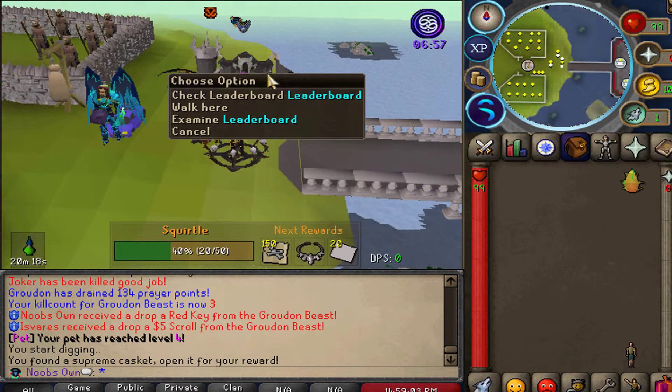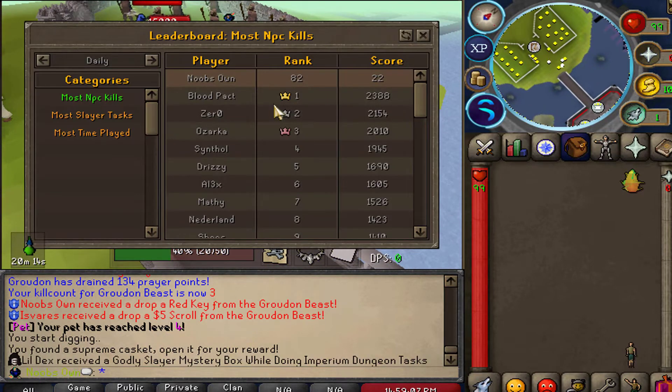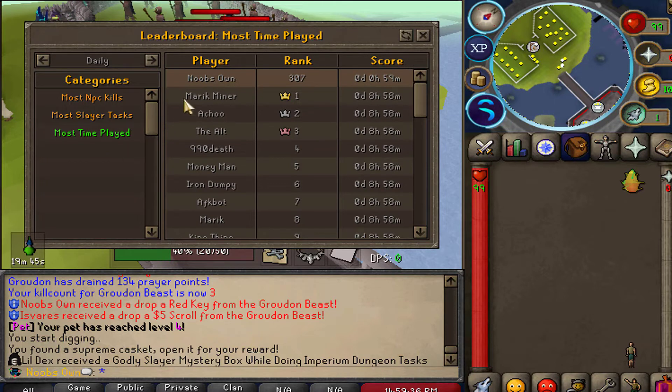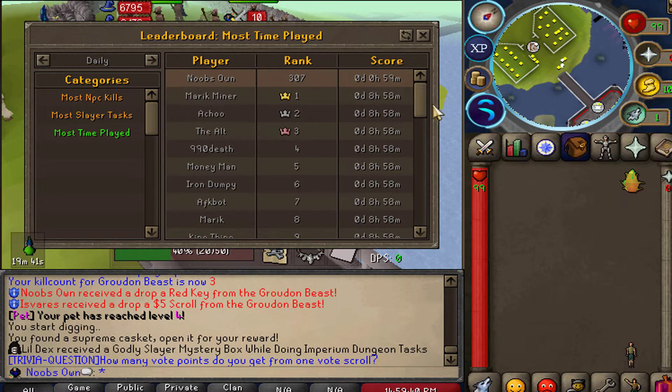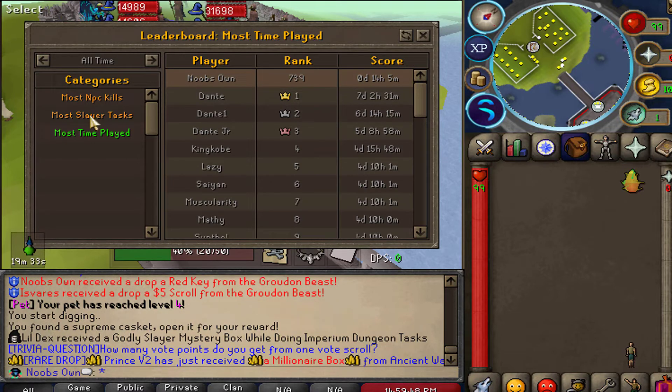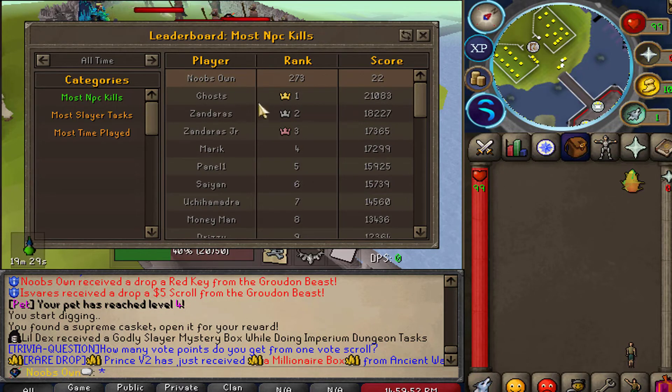At ::train you'll find an updated leaderboard that is really sick. It shows your daily, monthly, or all-time rank in categories like most NPC kills — I'm currently ranked 82 with a score of 22, while blood pack sits at rank one with over 2,300 kills. You can also check most slayer tasks completed, where Alex today has 171 tasks completed daily, and most time played, where marik minor has nearly 9 hours logged today. All time rankings are available too.